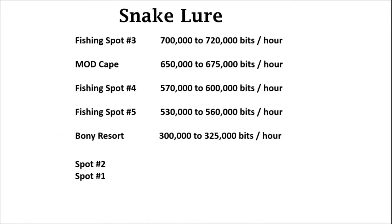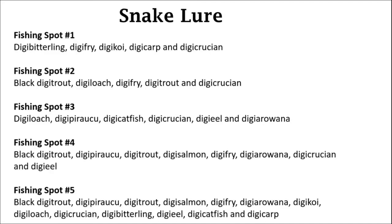For snake lures, the number one spot I found was spot number three, which is extremely high based off my calculations. Remember it can be variable, but this is definitely one of the best spots that exists with the snake lure. Next is Mod Cape fishing spots, spot number four, and spot number five. For the most part with snake lure, most of the places you can fish are going to give you a good amount of money per 10 minutes. Pause the video if you want to see what type of fish you can catch with the snake lure.